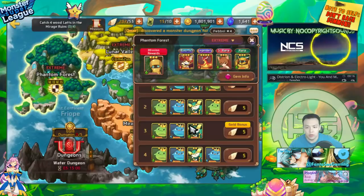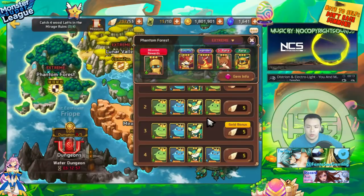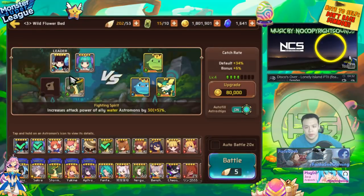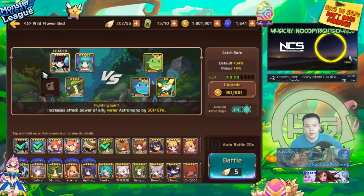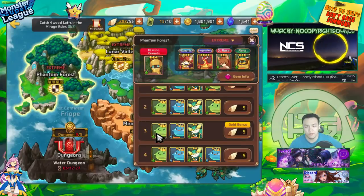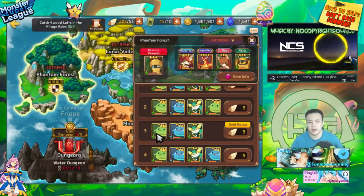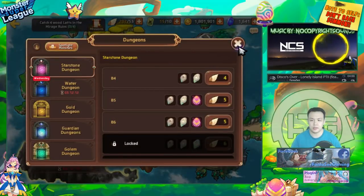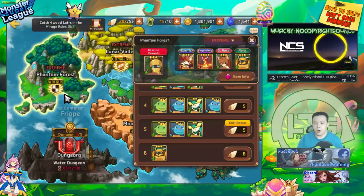Once you're able to farm through that stage, you have access to four-star gems. Normal mode drops one- to two-star gems, hard mode drops two- to three-star gems, and extreme mode drops three- to four-star gems. So if you farm the stage enough — like a hundred runs — you can get four-star gems for every single one of your monsters. Substats don't really matter at this point; you don't have the luxury to care about them, and you don't need great substats to make it through B7 and B8.